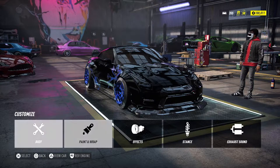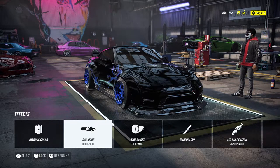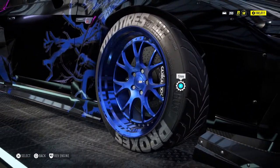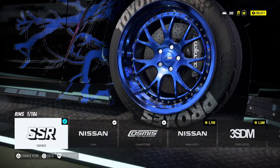For my effects, now that they've added more updates, they recovered the blue color, so I had to add the blue-black fire effect. For my rims, I went with the SSR MS3s — that's the rim I chose for this build.